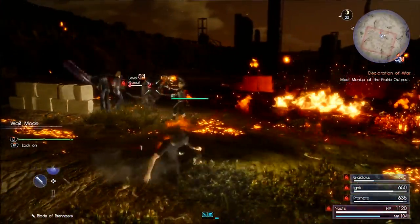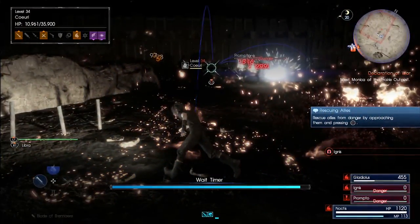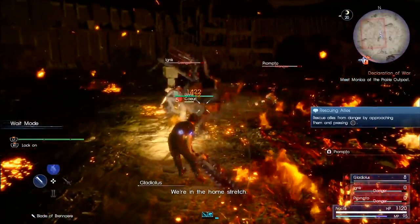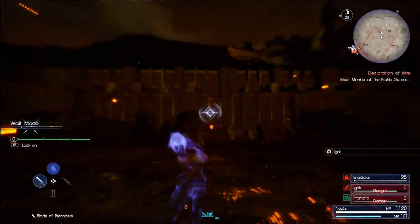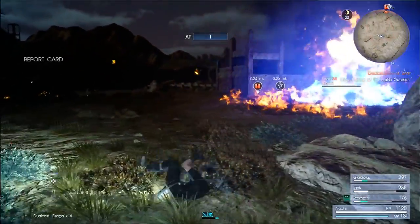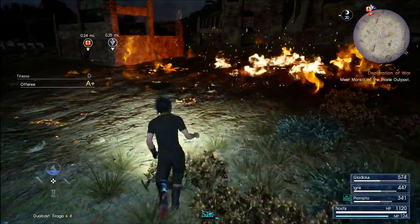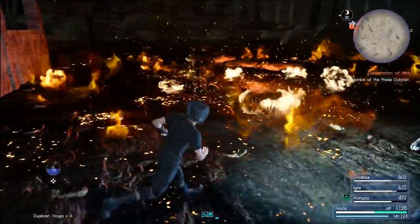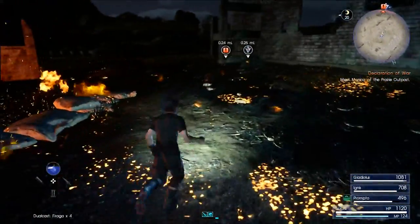Move away from it immediately because if it hits you right now you will probably be knocked out. My teammates are already struggling here, but if we beat it we'll be able to upgrade another weapon once we take it to Cid. And there we go — we got him! We got some rewards and the required parts to upgrade our weapons. Whenever you have a weapon with that yellow plus symbol next to it, that means it can be upgraded by Cid.